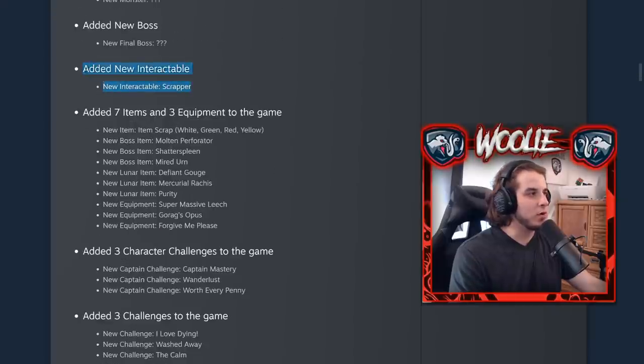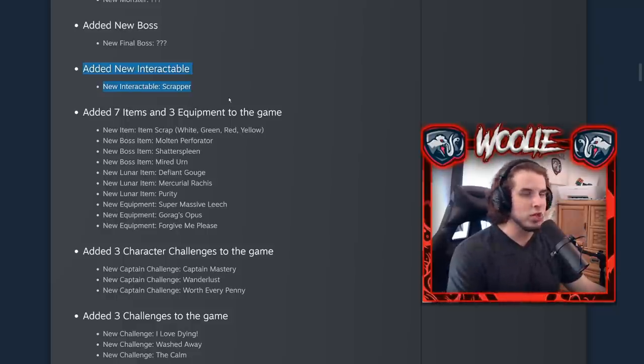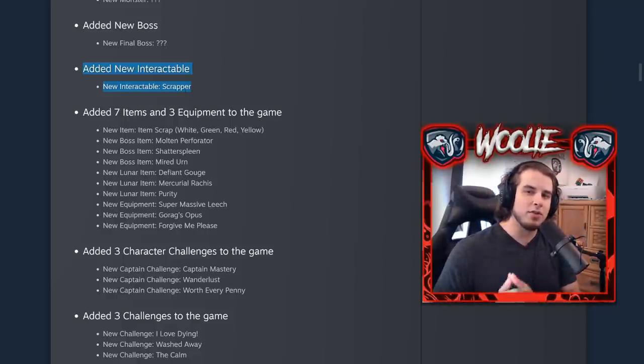The first thing is there's a new interactable called the Scrapper. This is on the stage like a shrine, a chest, a 3D printer, etc. You can find these randomly on any stage. Essentially what the Scrapper does is you can trade any of your items — you choose which item you trade — and then when you find a 3D printer, it prioritizes all of the scrap in your inventory before taking any of your actual items.